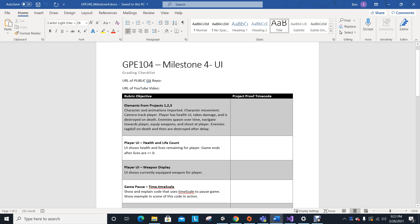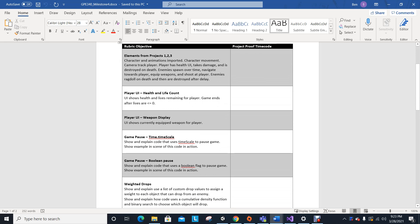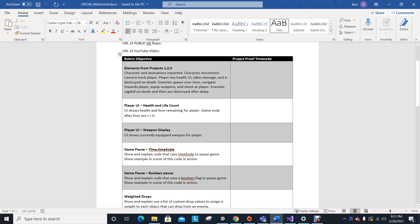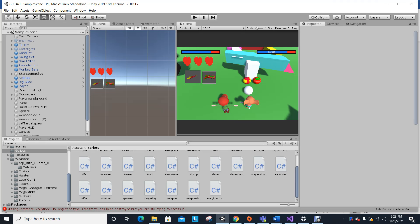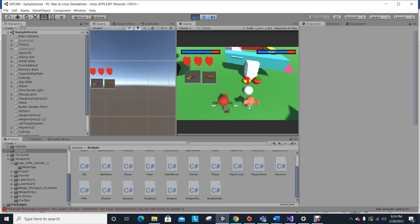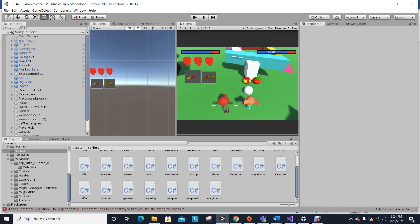Hi, I'm Amanda and this is for GPE 340. Going over the things for this — first of all, the elements from projects one, two, and three were working and imported. Yes, they're all still there, and if I play, they still have their animations. They can still kill each other and they have the ragdoll animation. My player is now also respawning, so all of that is working again.